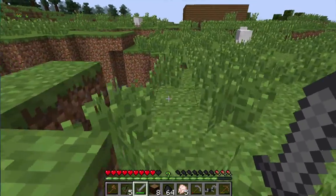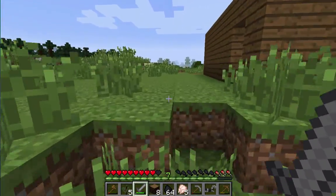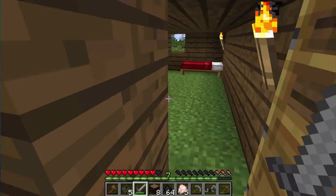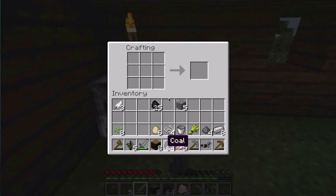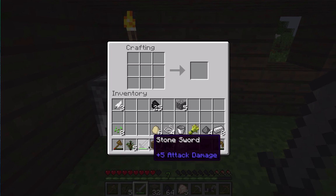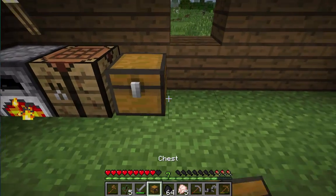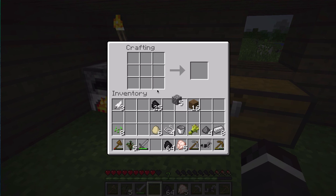I can't just go and die to refill my food bar — I don't know if it's worth it. Let's make a double chest to store some stuff in. Make a pressure plate as well.